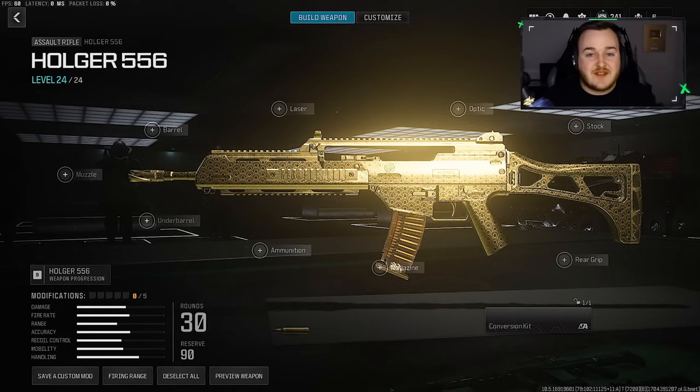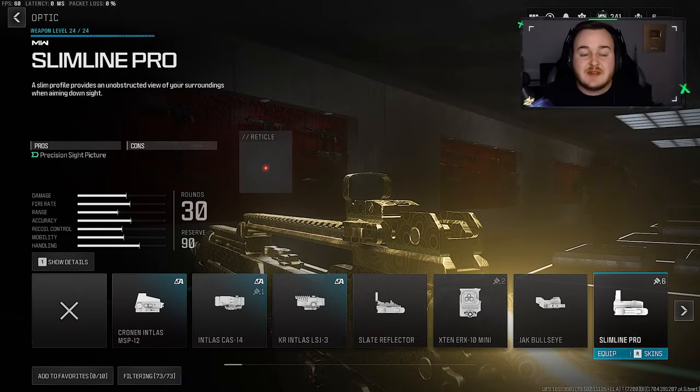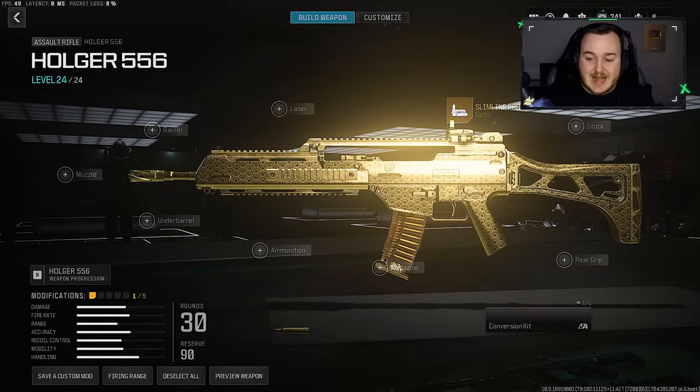Now it's time to show you my updated build for the Holger 556 here in Season 1. This build is super nice — you can take your gunfights to any range, be very accurate, and also be aggressive. For my first attachment, I do think this class setup needs an optic. What I'm actually using in today's gameplay is going to be the Slimline Pro. There are a lot of good choices from Modern Warfare 3 to Modern Warfare 2, with the Slate Reflector being the go-to optic I like to use, but I wanted to switch it up and try the Slimline Pro. It still works really good, so the Slimline Pro is going on for my first attachment.